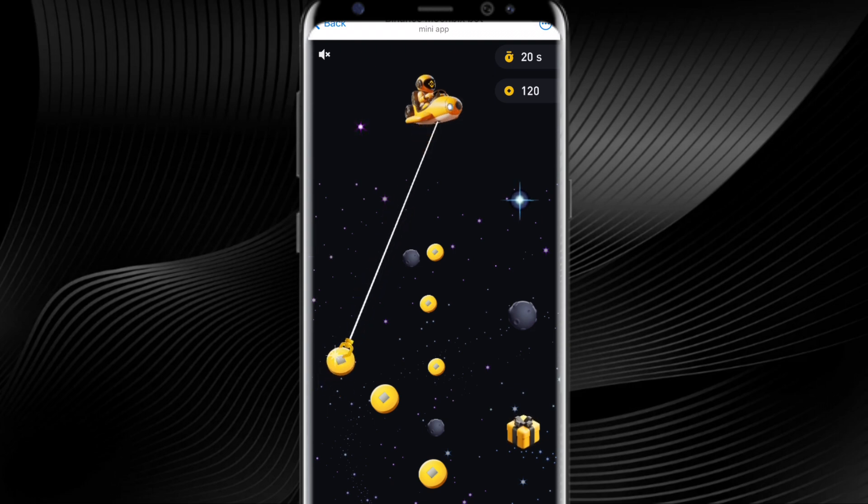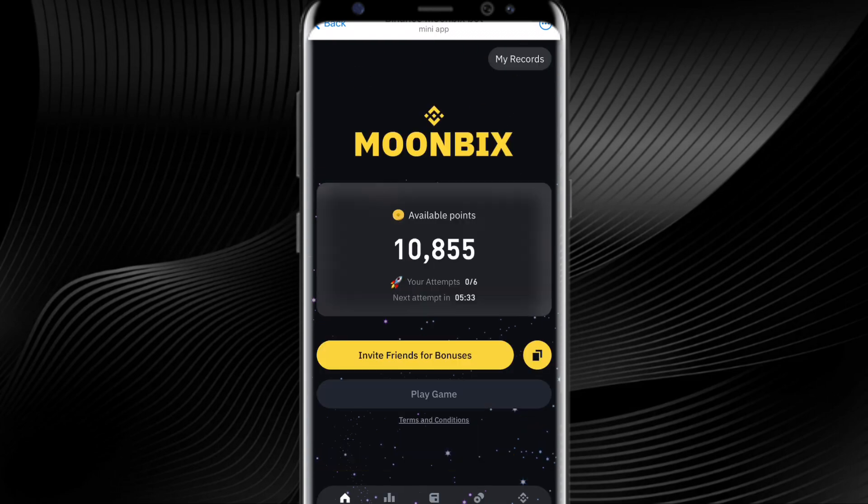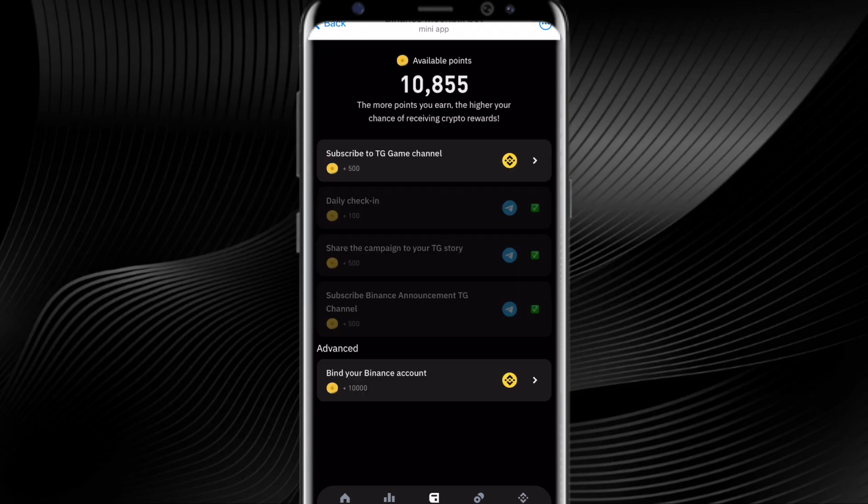Don't forget that you can also do tasks, and by doing tasks you will be collecting more points on a daily basis. You can post in your Telegram story every single day and earn points as well. Once you have collected the points, they will be credited there. Go to tasks and complete them. Under Binance, you can install the Binance app, bind your Binance account, and make sure that you've done your KYC. If you bind your Binance account, you can get some additional points as well.